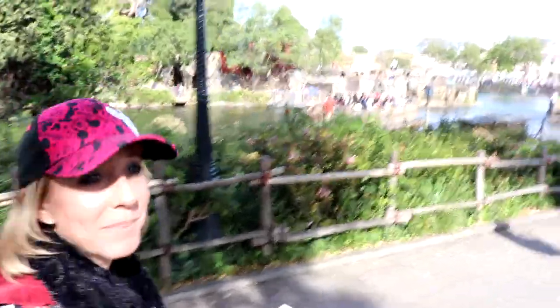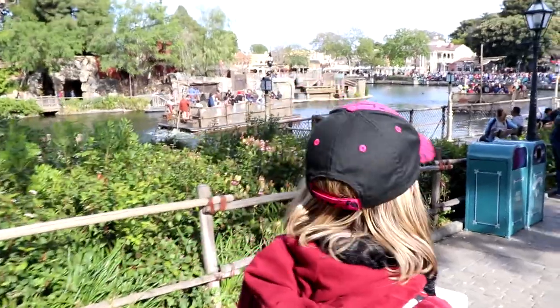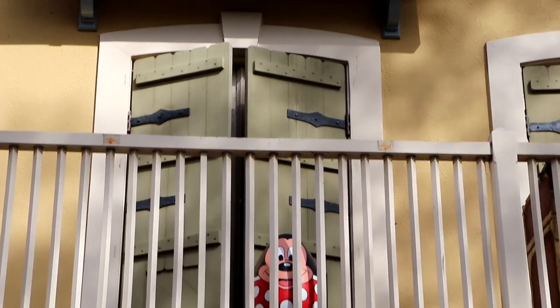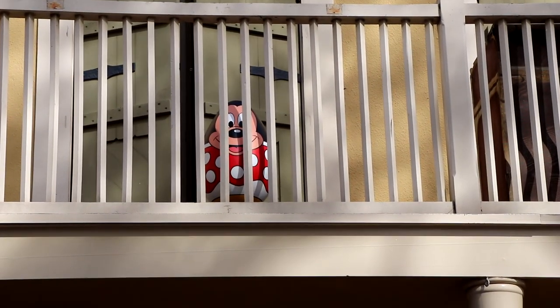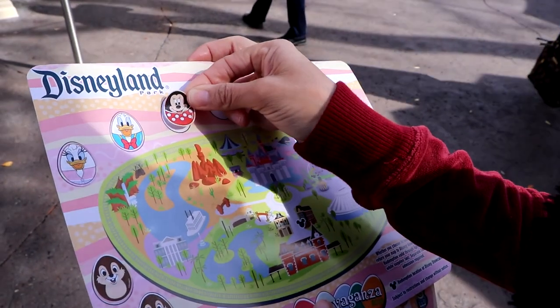Every egg we get to, there are many, many people either just found it or are looking for the same egg. The next one is at the Stage Door Cafe and it's Minnie Mouse — I can see polka dots on her. Put her sticker on, she's going next to Donald.